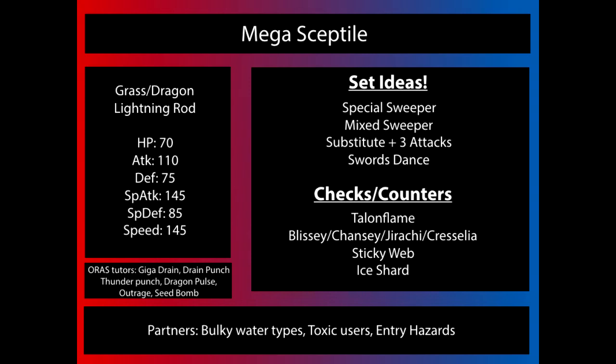A Mix Sweeper is also very, very likely just because Sceptile has such a variety in its move pool. Earthquake, for example, gives Sceptile a fantastic way to hit Steel-types, most notably Heatran, which resists both of his STAB-type moves, while really using that great offensive base 110 Attack. Swords Dance is also a thing we might see just because he has such a great physical move pool, and he will be able to force a lot of switches, especially with people expecting the Special set. He even gets some odd coverage moves such as Night Slash on the physical side, and you can really surprise some people.